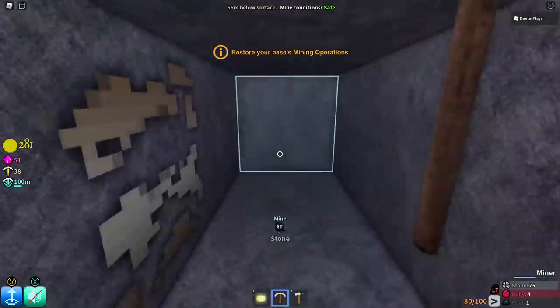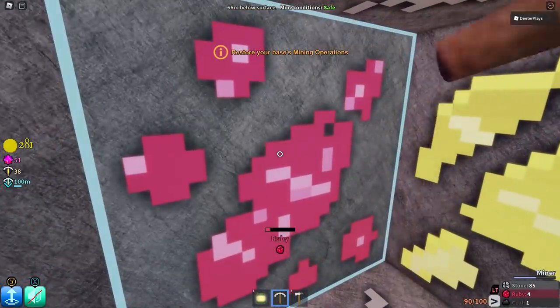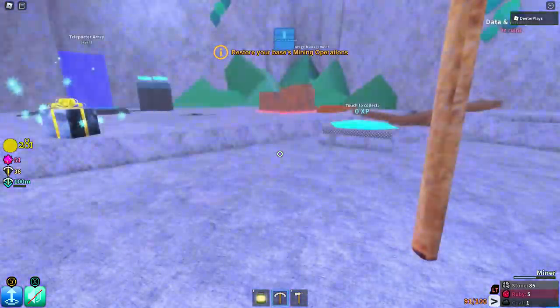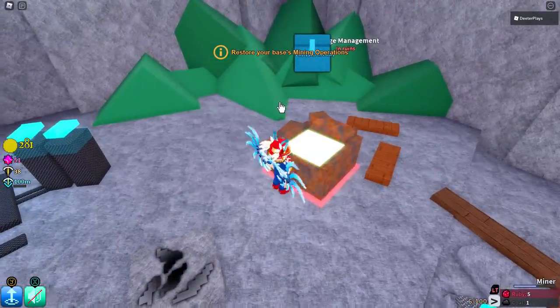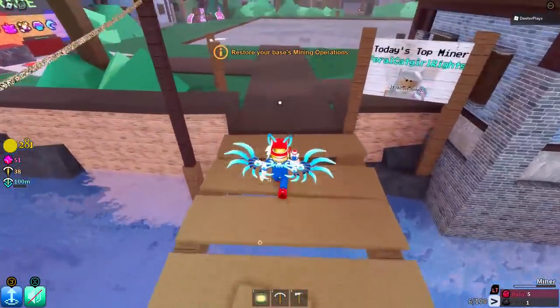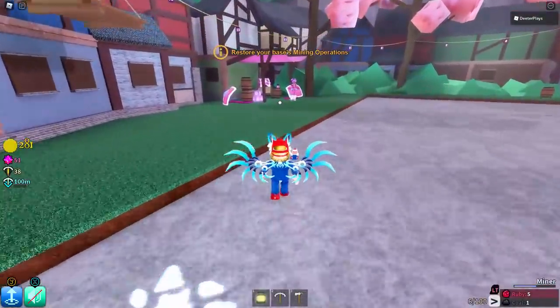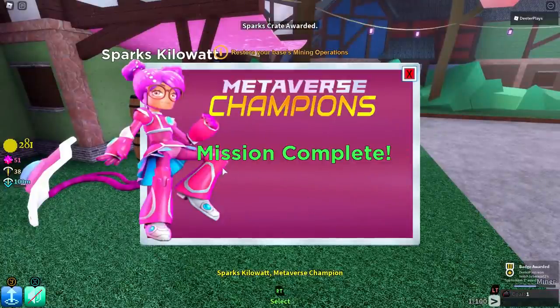If we can find an amethyst — a purple one — we just need one of those, but those are super rare so if you find one, good job. Here we go — we found the fifth ruby! Now that we've got five rubies, we're going to go back up to the surface, get rid of the other stuff, keep the five rubies, and head back to Sparks. We talk to her one more time, and now that we've got all five rubies we click redeem — mission complete! You can see on the bottom right that we've got ourselves that badge.